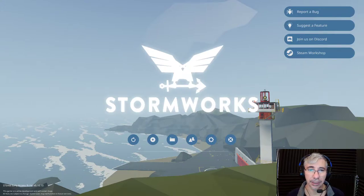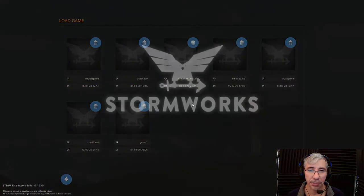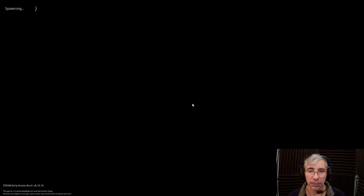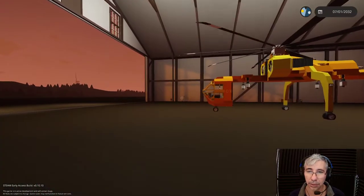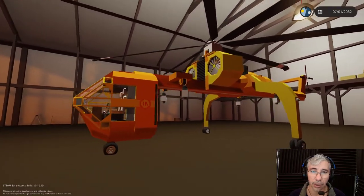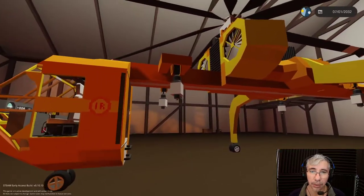Hi gamers, I'm Cyber Settlers and today we're playing Stormworks Build and Rescue. We are making a mission with a helicopter that is really special - it's one of the big ones, a creation I've been working on for some time. It's a sky crane, based on a real life Sikorsky helicopter, and I call it the Hauler Sky Crane. It has four connectors with four winches.